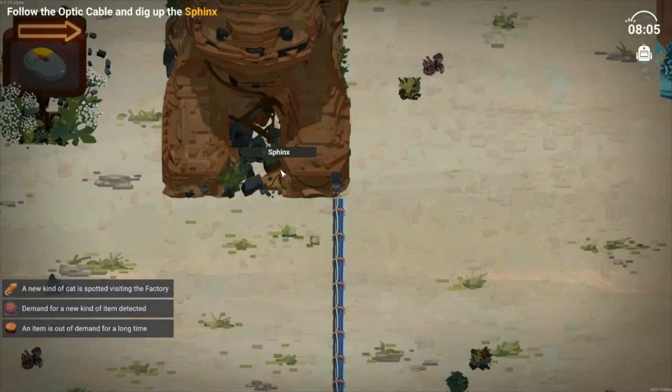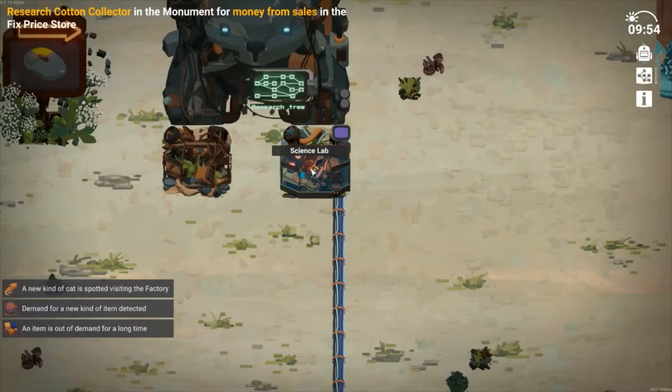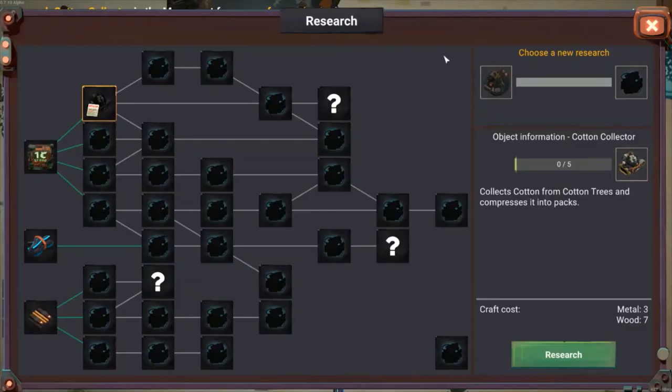There it is — you right-click, hold, and right-click. It shows a science lead which helps when you're researching. We research the cotton collector next in the tutorial.